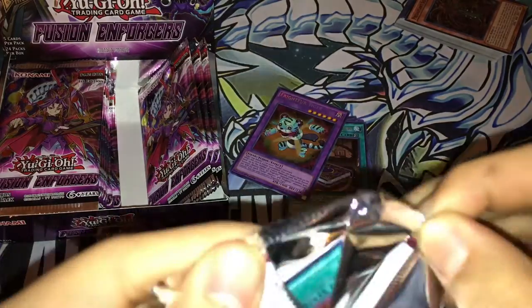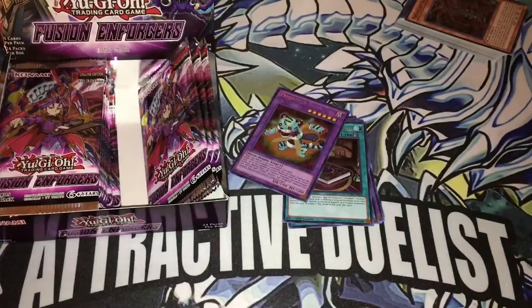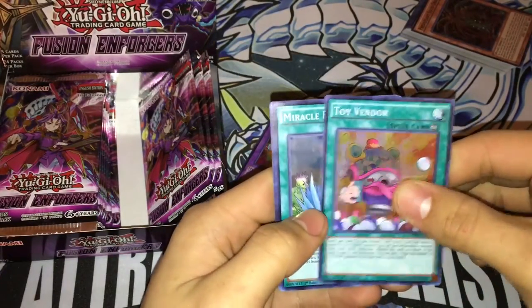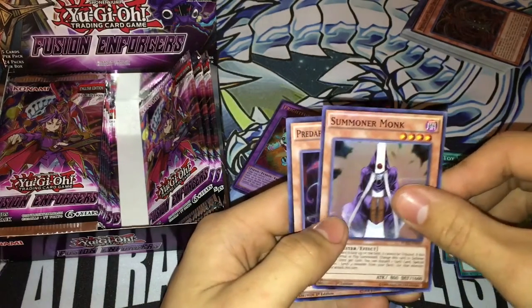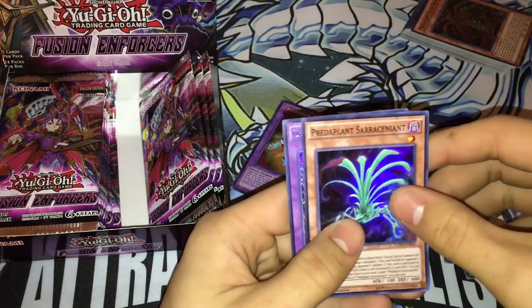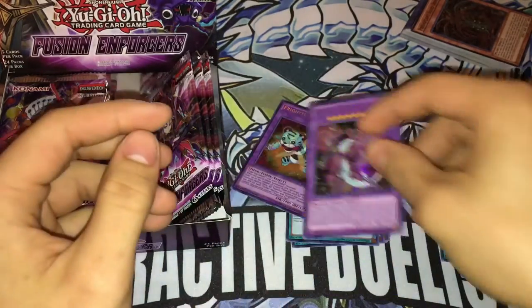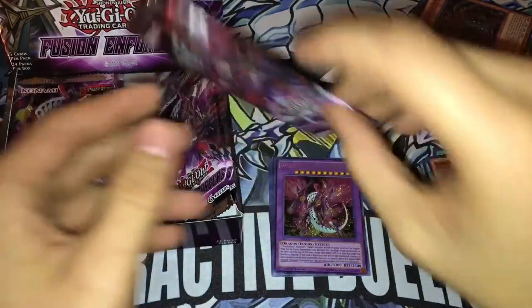So what are you guys excited for in this set? What are you guys looking for? I'm looking for just the Fluffles and the Invoked cards. We got Summoner Monk — it's a pretty cool reprint. Predator Plant and we got another Greedy Venom Fusion Dragon. I just want one of him, I don't want any more. He's cool enough.